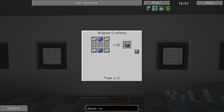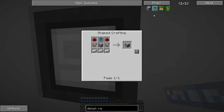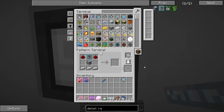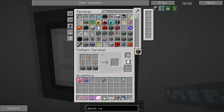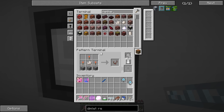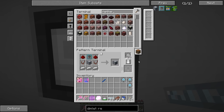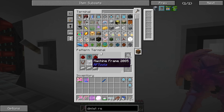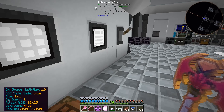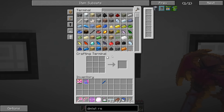Let's start making the dimlet researcher. I'll make some patterns here — we might end up making more than one if it goes too slow. Let me craft the machine frame and a comparator. I'd rather use regular nether quartz for this item to keep things vanilla. Let's get the pattern made and go craft the dimlet researcher.